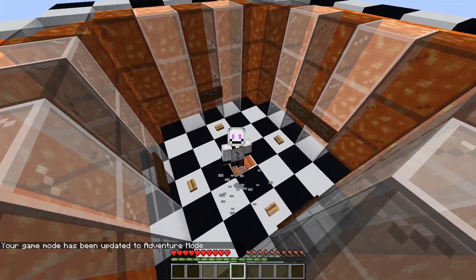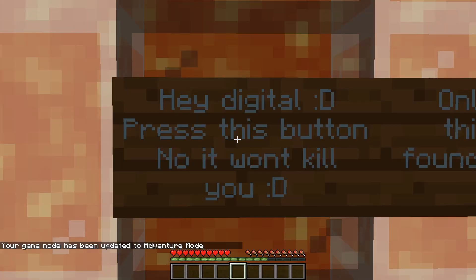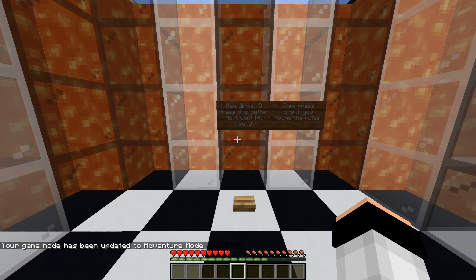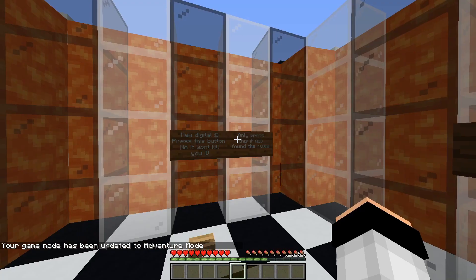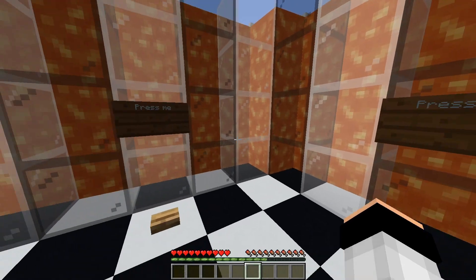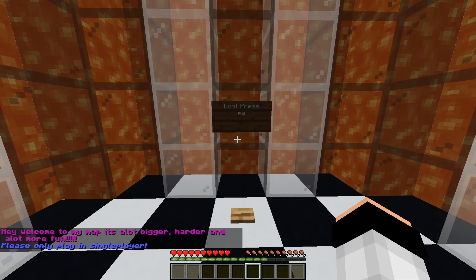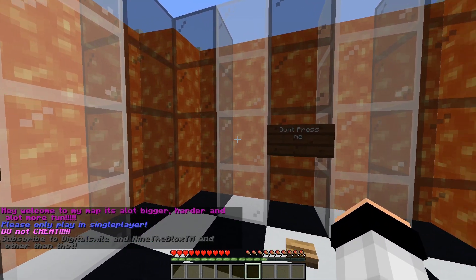Let's drop down into the map. So this is like the spawn area. Hey, there's a button — press it? No, it won't kill you, only press if you find the rules. So probably these ones will kill you. Press me... press me... don't press me. I'm going to go for this one. Welcome to my map — it's a lot bigger, harder, and a lot more fun.